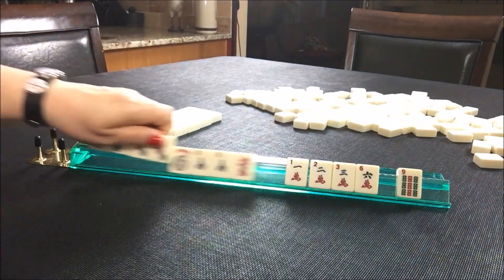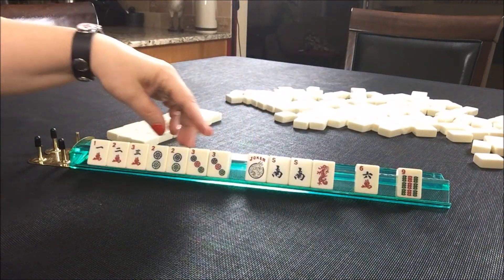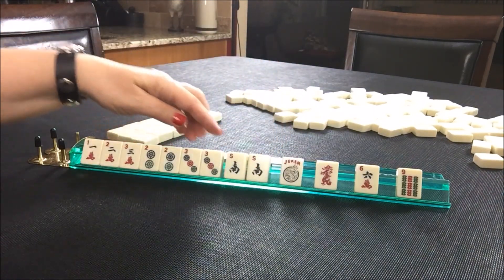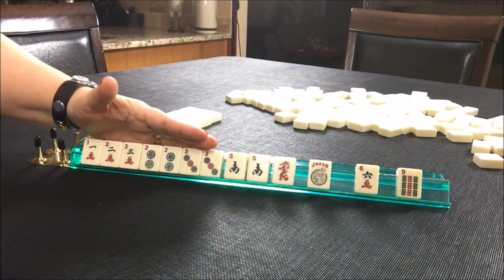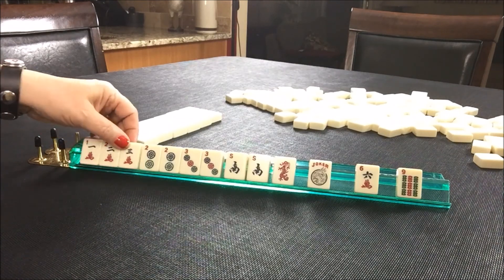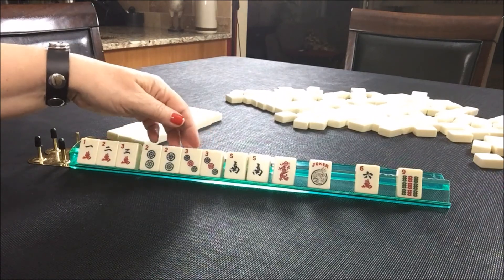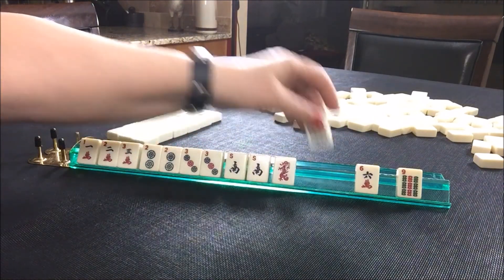So obviously we've got consecutive — one, two, three in multiple suits. We do have a South, but I don't think South is going to help with the one, two, three situation. We could do two, three, two, three, four maybe — consecutive for sure. Let's break up the South right now and maybe pass South, Red, 9 BAM. We're playing consecutive category.